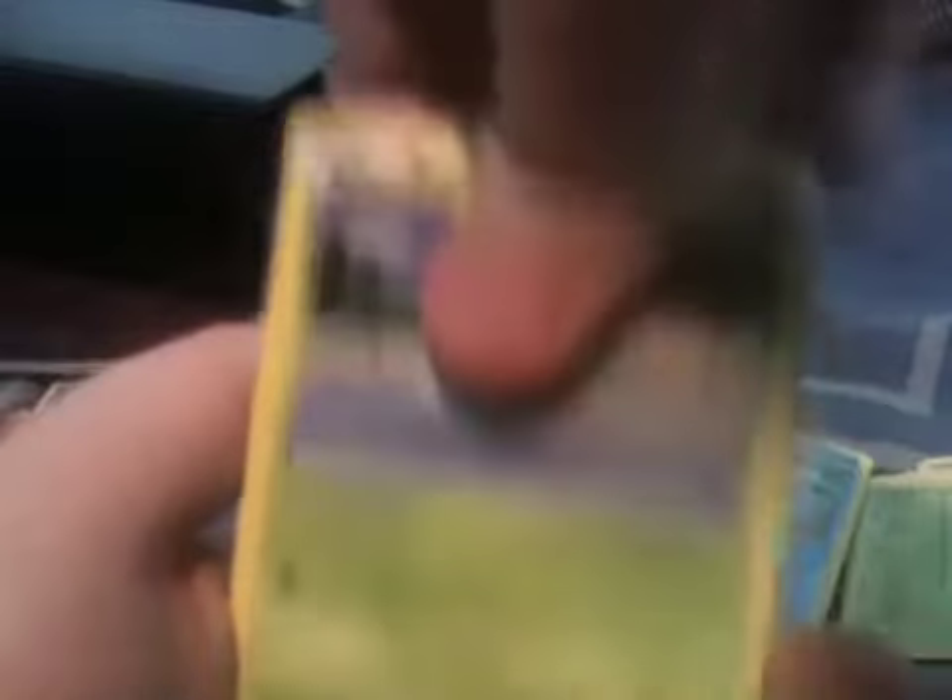Next pack: Houndour, Ducklett, Skorupi, Surskit, Shelmet, Porygon. Reverse Tynamo, Caitlin, Ultra Ball - nice. Lapras Reverse - nice. And Thundurus.